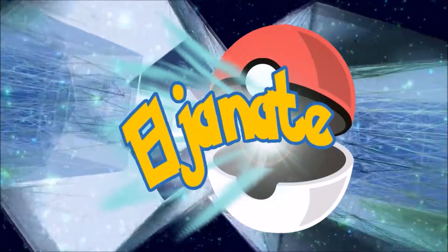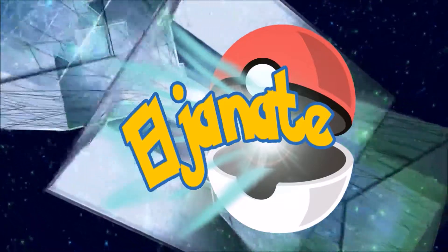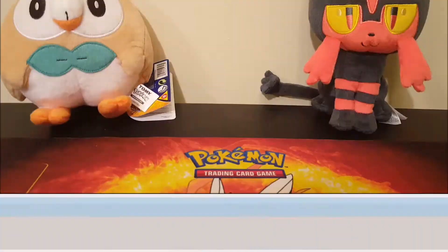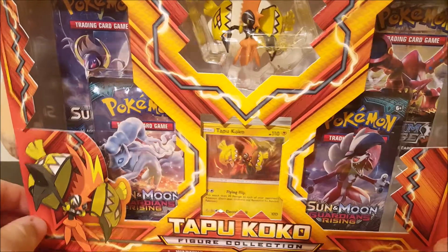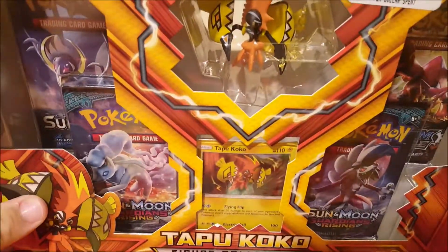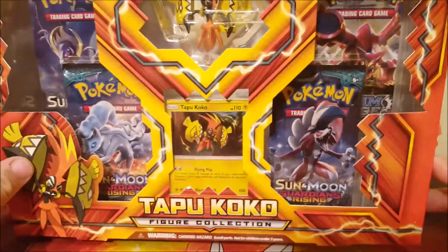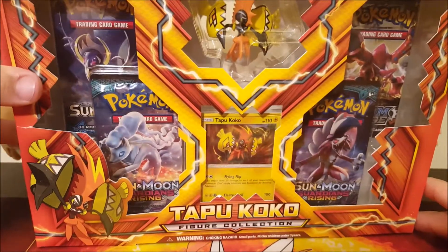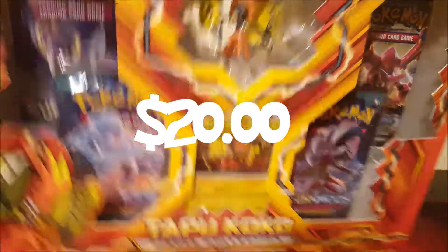Welcome to another Elgin A video. My name is Nathan and Elijah, and today we are opening the Tapu Koko figure collection. I'm actually really excited about this — I love Tapu Koko, probably my favorite island deity. We're gonna break right into this thing. It just came out today, got it from GameStop, and it was only $20.